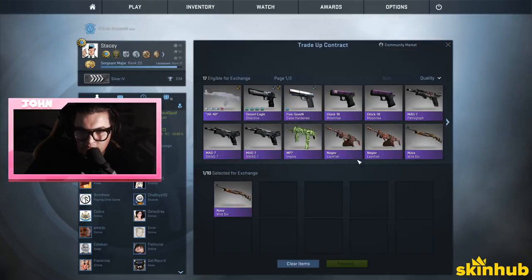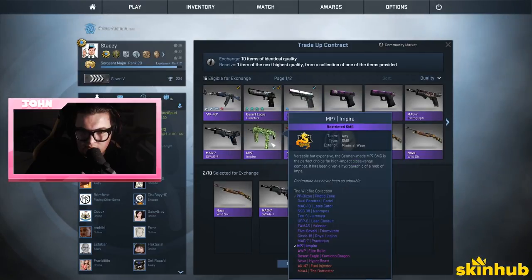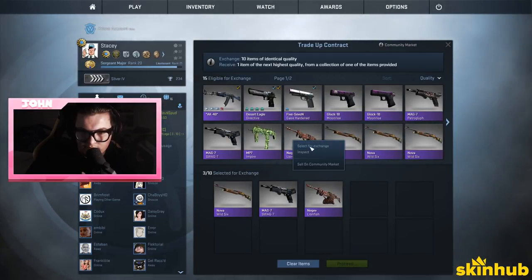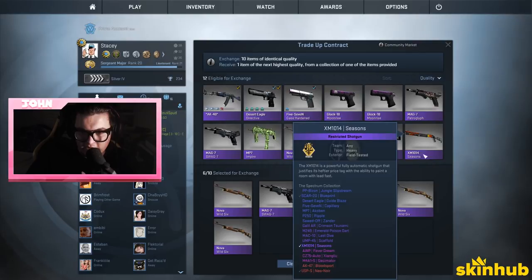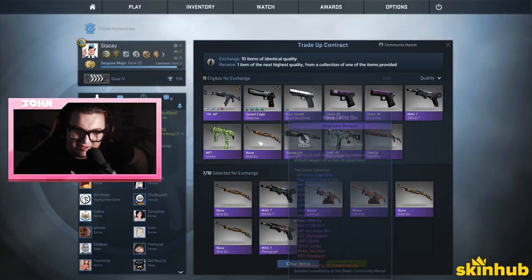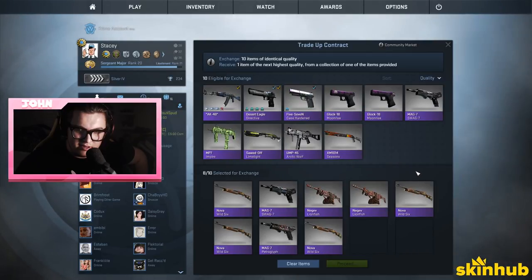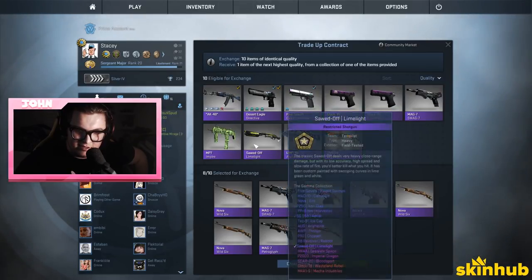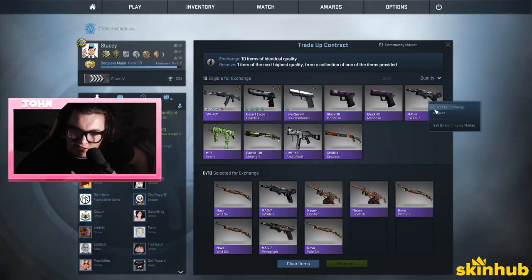How many purples do we have? Seventeen all together. This is a bad idea — but it continues. Do we chuck in the Nova? Yeah — I kind of want to keep that. I gotta keep a Swag Seven for Swagger. You've got the Stat-Track one — give them the Stat-Track one.